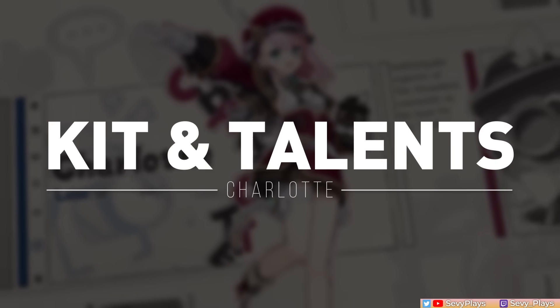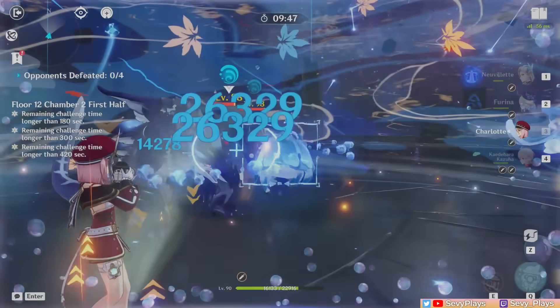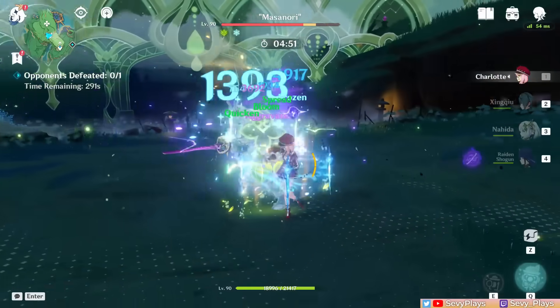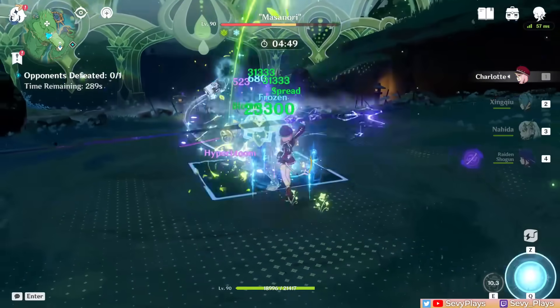Charlotte is a 4-star cryo catalyst user who mainly fulfills the role of an off-field cryo applicator and team healer. Her kit is pretty simple but useful in the right scenarios, so let's review how her talents work.